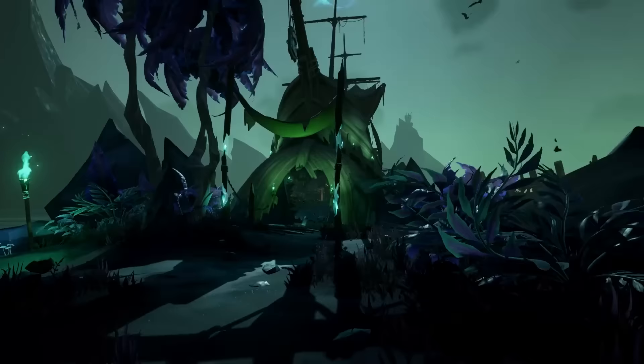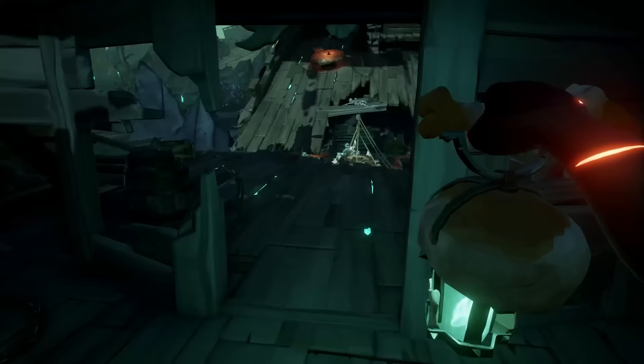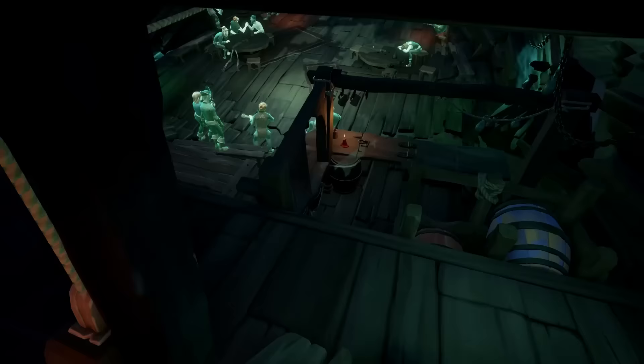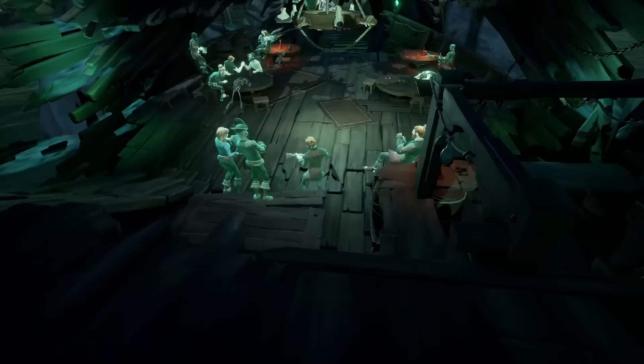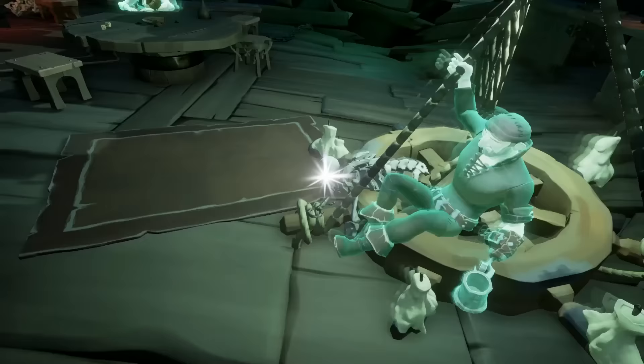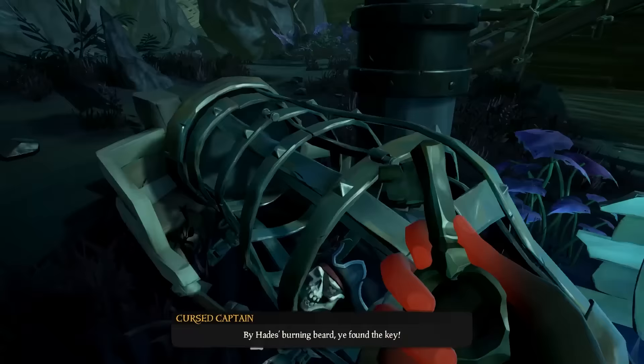Now we're going to head into the tavern with the green tent outside and head all the way to the top. Over here, there's a book you can read for one of your commendations. If we go back downstairs, you will see there is a pulley located right over here. Once you use this pulley, it will lower the chandelier that has the key on it. This is the key for the cage, so head back to the cage and simply unlock it.